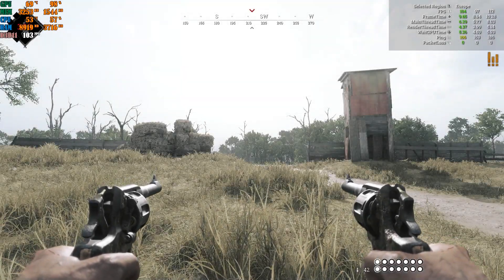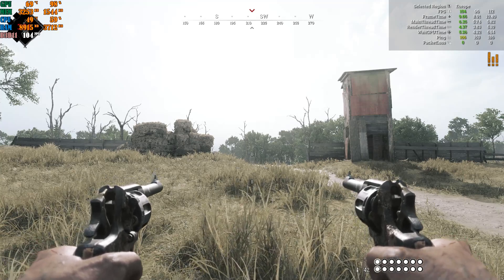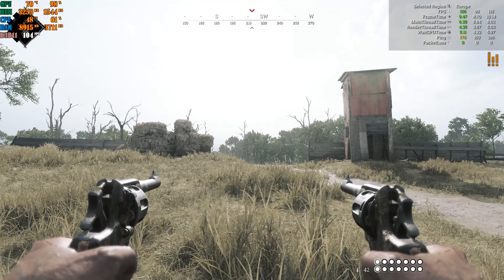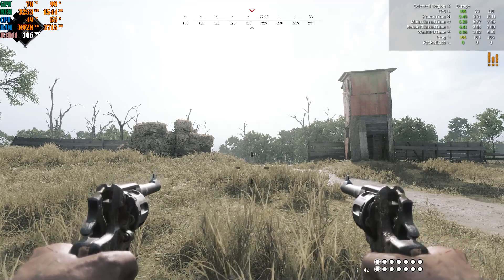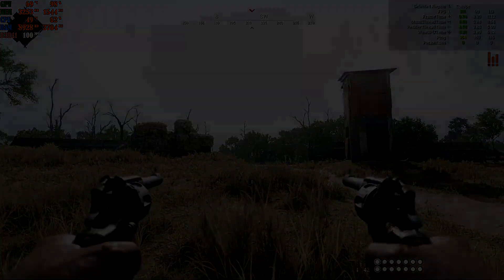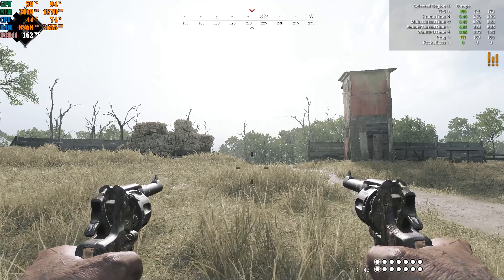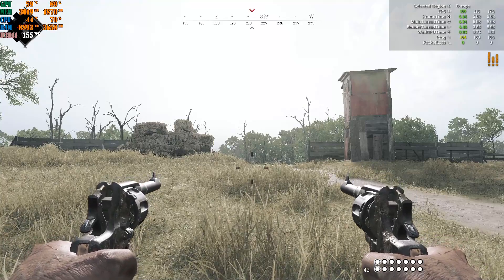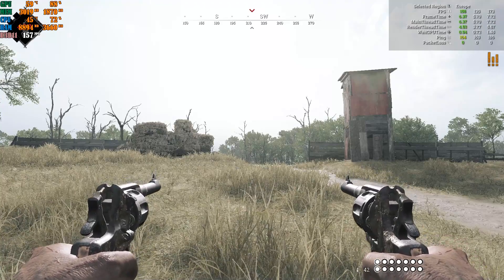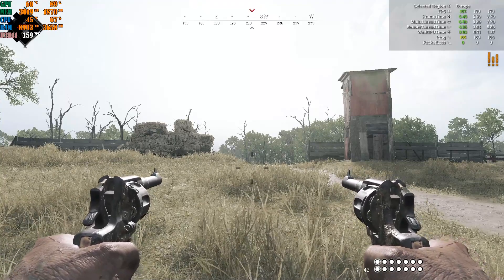Welcome back to Software and Audio Solutions. Today we're talking about Hunt Showdown — specifically its latest update, 1.9. If you want to go from 100 fps to around 160-165 fps in this game, follow my guidelines and you should be good to go. Let's jump straight into the video.